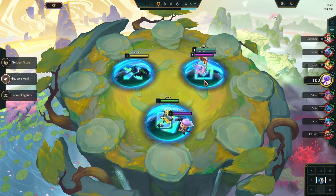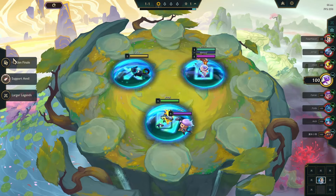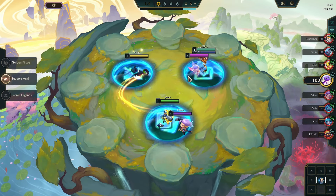In this game I played, I tried to make a Diana and Janna carry work with one of the Dragonlord augments, and of course I get double contested. Here's an example of what to do when you get contested.